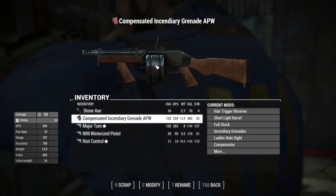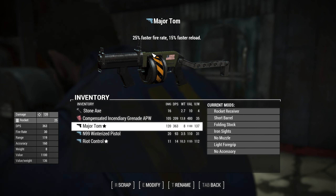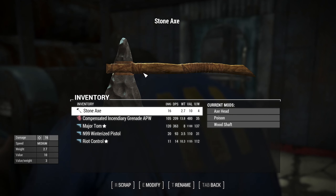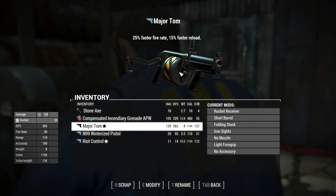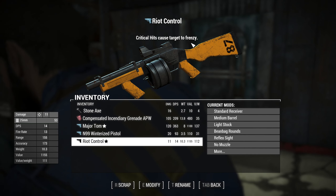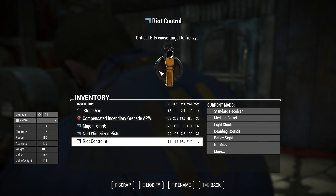The unique 'Major Tom' has 25% faster fire rate and 50% faster reloads with a nice military green color scheme. The unique 'Riot Control' - which I'm guessing is the one at the police station - causes critical hits to make targets frenzy, and is styled in yellow and black.